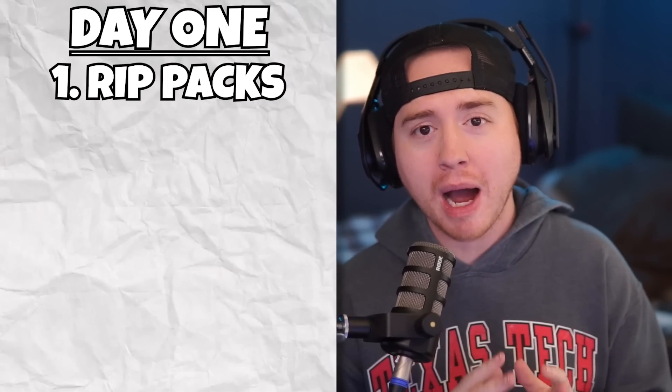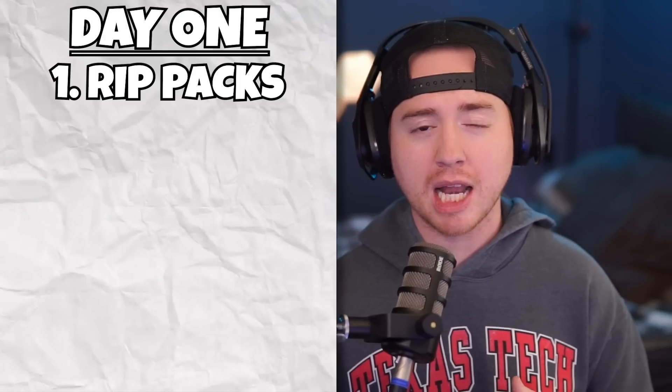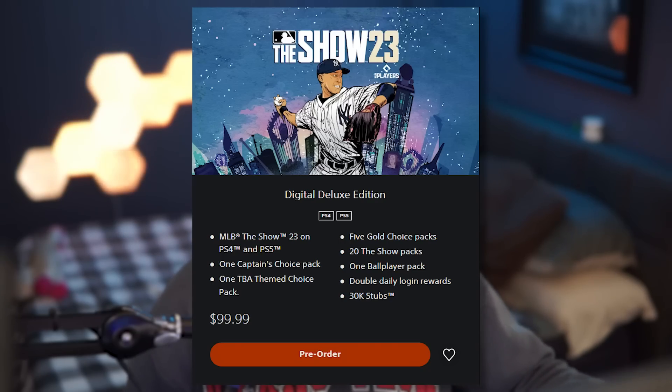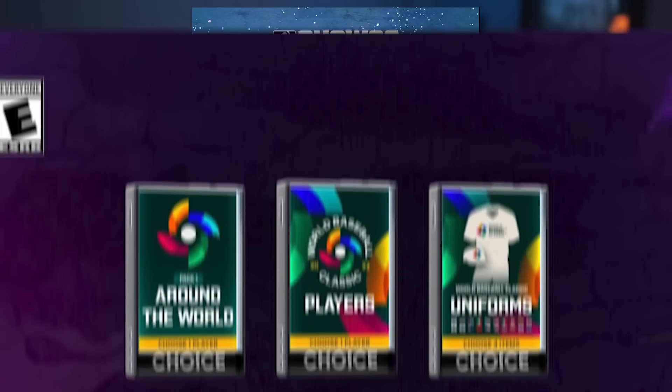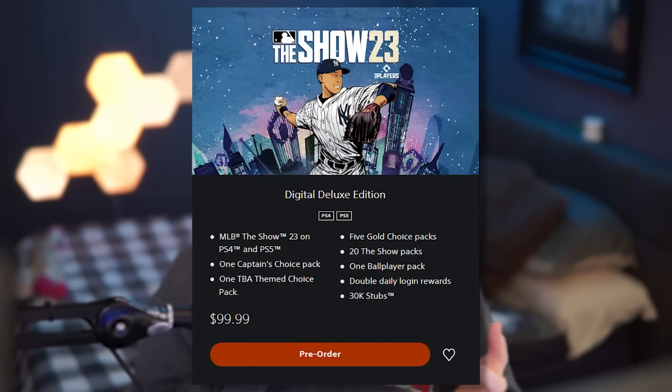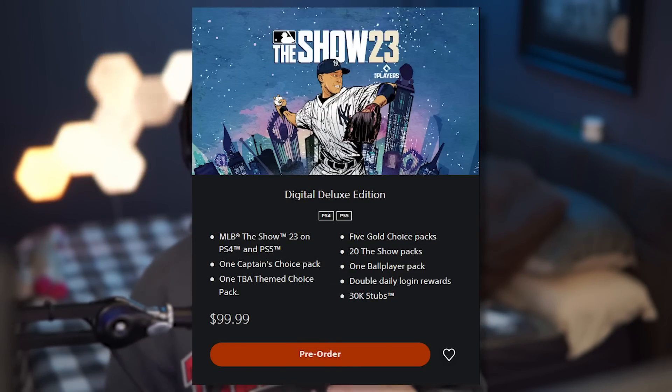The first thing I'm going to do once the game is live — obviously we've got to work through the tutorial — but once we're through that I'm going right to my packs and ripping my pre-order bonuses along with all my Twitch drops. I think I'm up to 10 or 11 Twitch drops right now. I'm getting the digital deluxe version of the game, which gives me my captain's choice pack, my World Baseball Classic player choice pack, my five gold choice packs, 20 Show packs, one ball player pack, and 30,000 stubs.